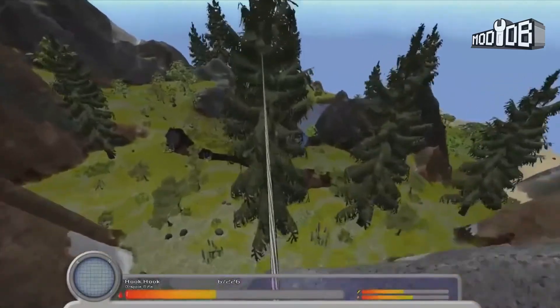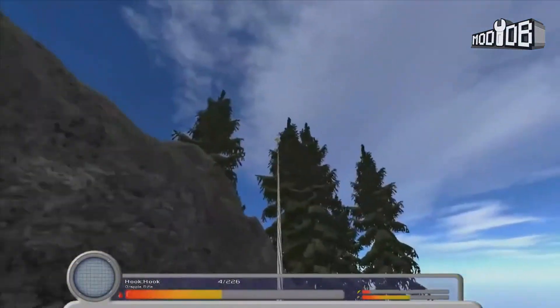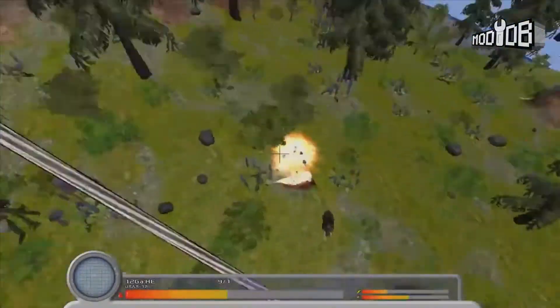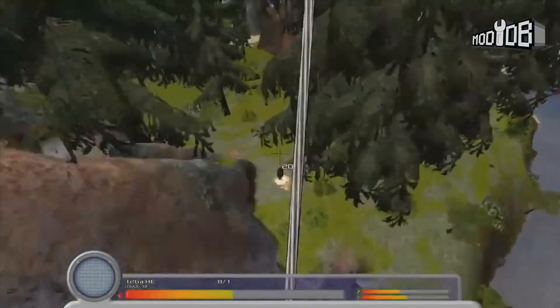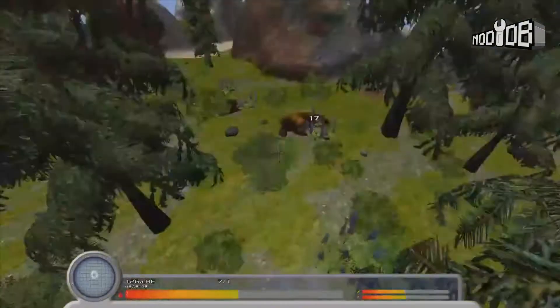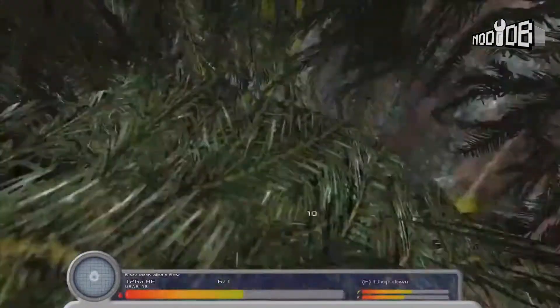Brutal Nature is a multiplayer survival game with a voxel-based terrain. You can mine the environment to gather resources to build weapons and structures. Featuring realistic natural environments and rich engaging combat, it blends PvP and PvE gameplay with resource gathering and detailed but easy to use crafting. The game has gone to version 0.42 recently and with it has come a number of changes.